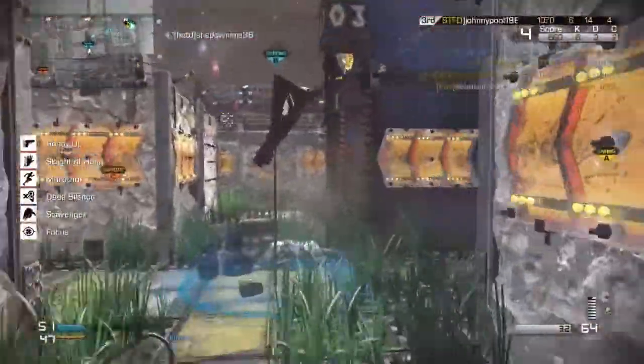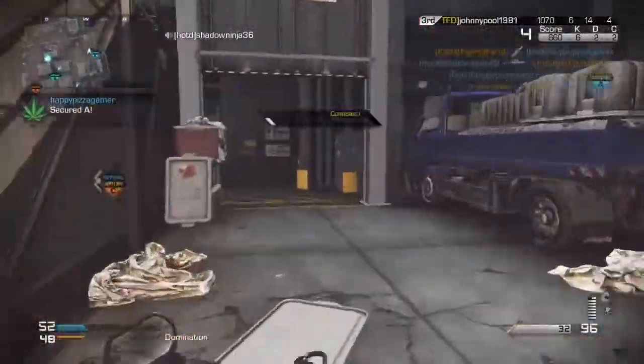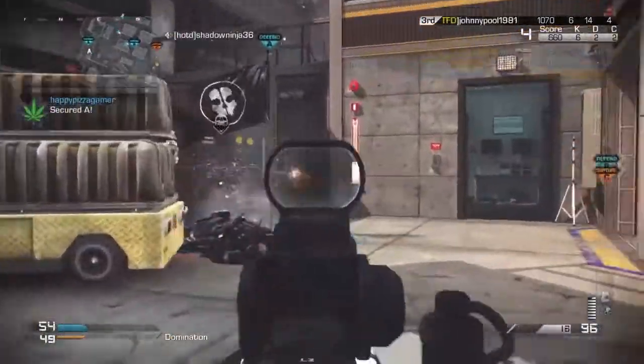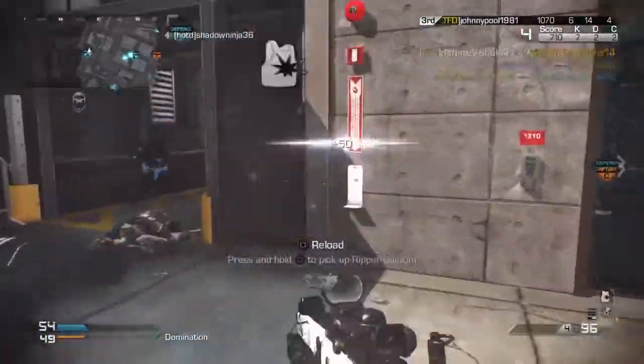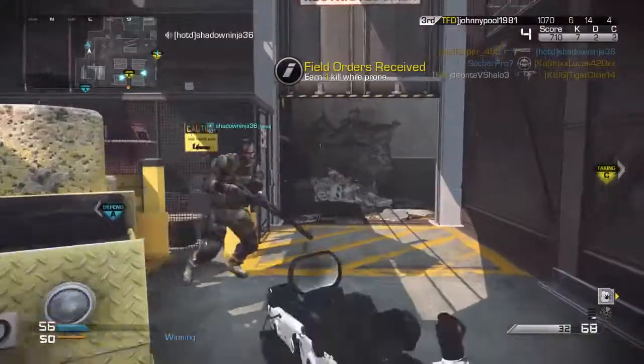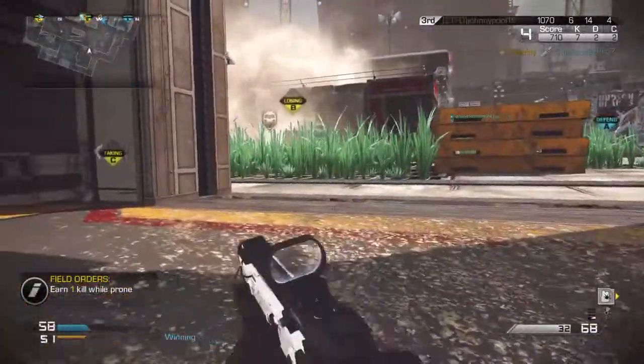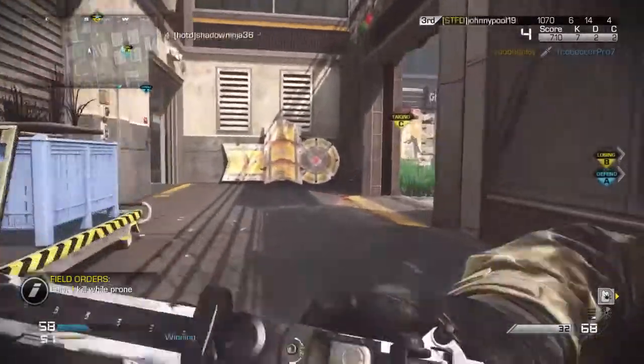It's gonna be easier for you to kill them — they're gonna run out and not know where to go because it's like an obstacle course out there. So you gotta be sure you know where you're going as soon as you spawn. This is the best way I do it — it gives me a lot of kills. I actually had to figure it out on my own because in Call of Duty 4 they didn't have this part of the map.